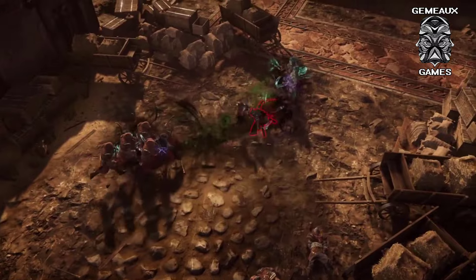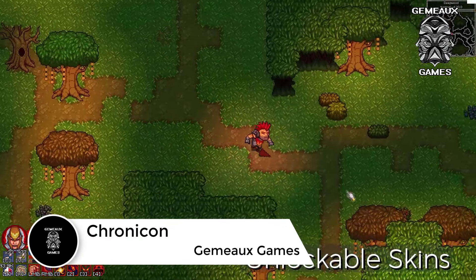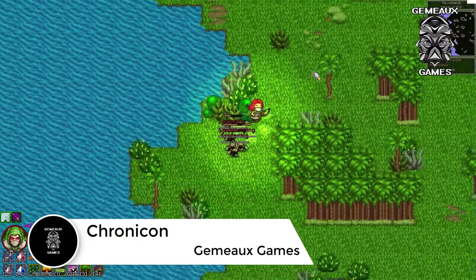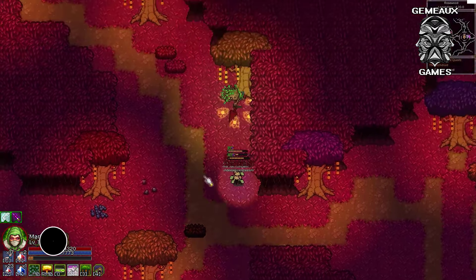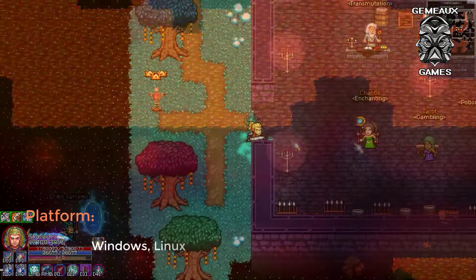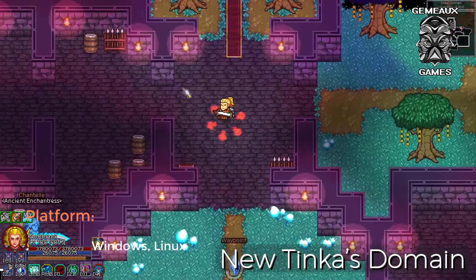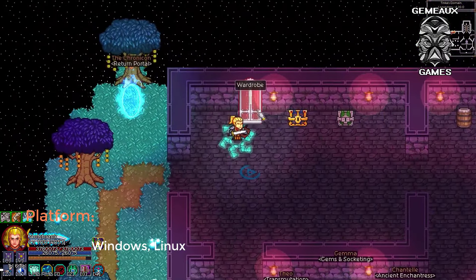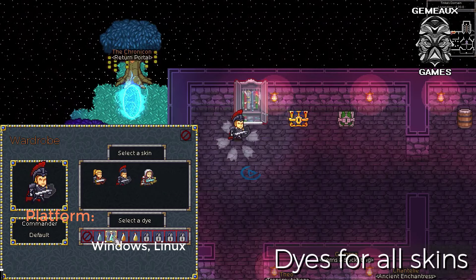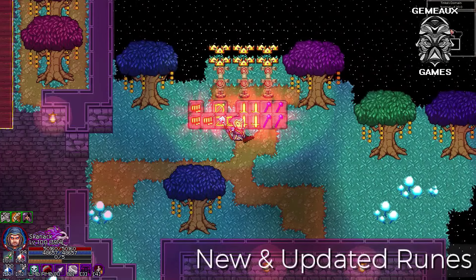Chronicon is a pixel-based action RPG that centers on a strange device used to explore the memories of fallen heroes and relive their greatest exploits. Dungeons and other environments are procedurally generated with each run, and the crafting system allows you to enchant your equipment with runes. The game offers virtually infinite character progression via master ranks, and features four unique classes and five fantasy-driven storylines. When it comes to end-game content, Chronicon boasts randomized dungeons, bosses, and additional crafting mechanics.